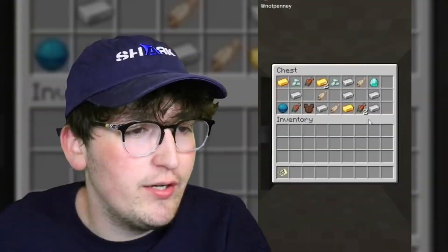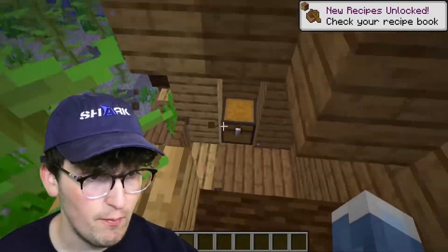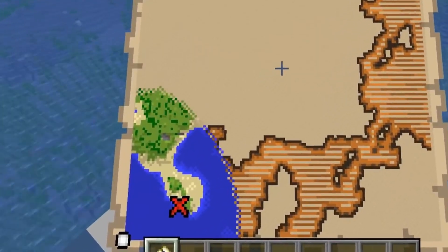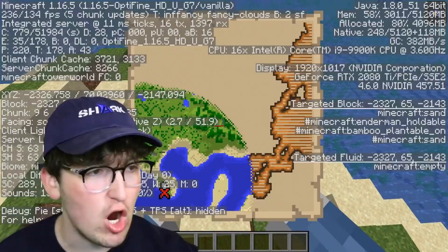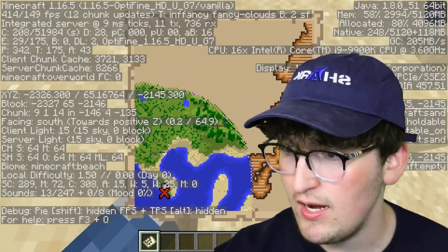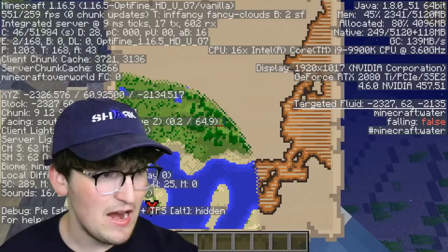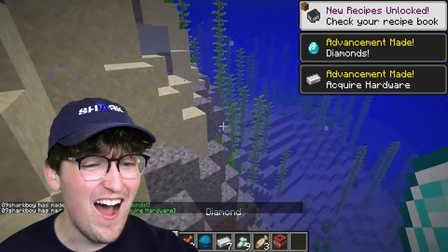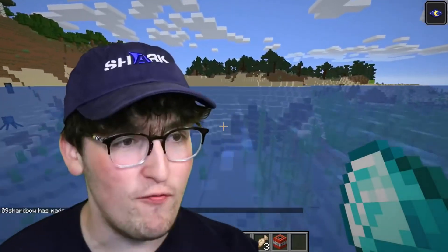Here's an easy way to find buried treasure. Step one: find a shipwreck and obtain a map. Once you've got your map, go to the X - we're getting close. It's right here. Now press F3 and where it says chunk, line up where it says nine, nine. Currently it says nine, six, thirteen - we want to get to nine, nine. This is nine and this would also be nine right here. According to the TikTok, the treasure chest should be directly beneath us. I broke it open - oh my God, it works!